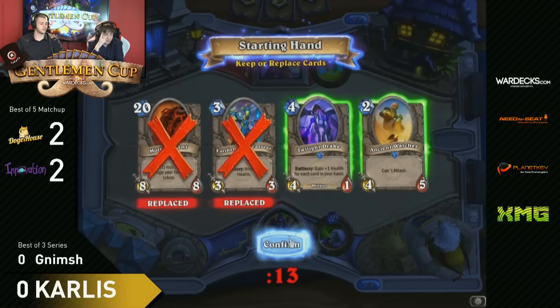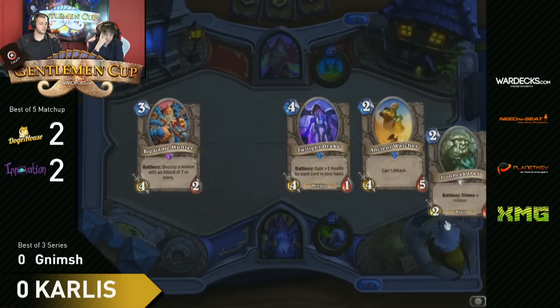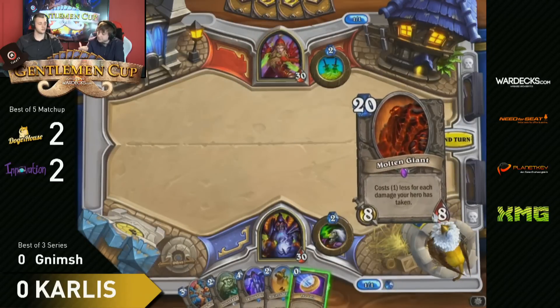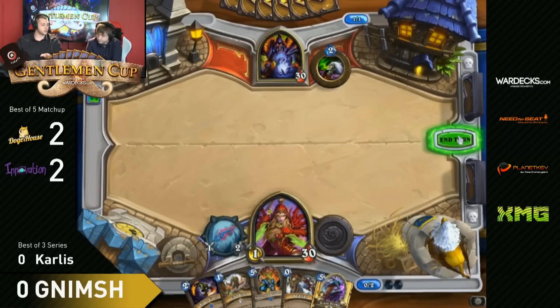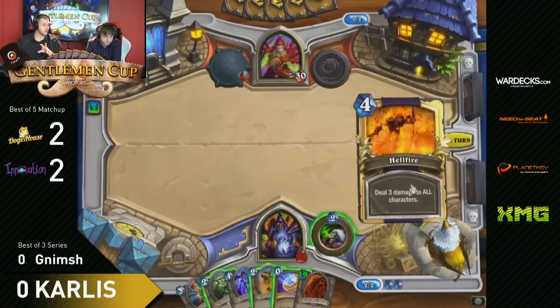He's still thinking about his picks. He goes in with Twilight Drake and Ancient Watcher, which isn't that surprising. As a Handlock, having the coin is always great - and not only having the coin as Handlock, but also that your opponent playing Miracle Rogue doesn't have the coin is super important. The funny thing about Handlock versus Miracle Rogue is you get your Ancient Watcher out turn two and hover over your Shadow Flame. So if your opponent goes turn five Auctioneer, Conceal, you can always Shadow Flame him. That's pretty useful.